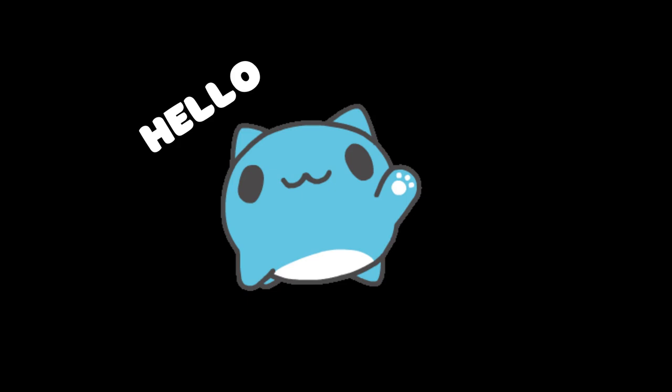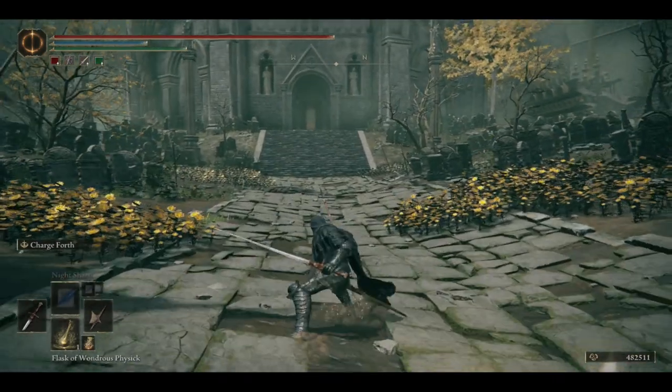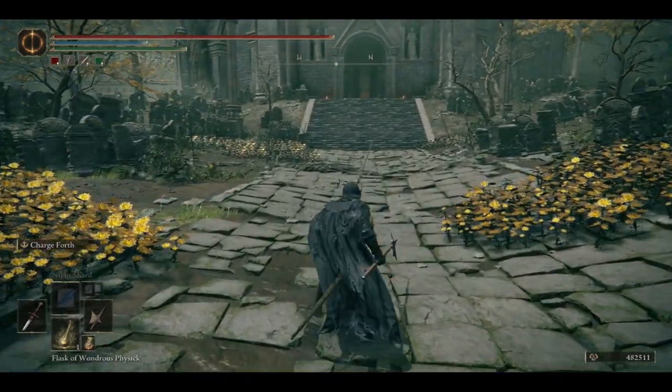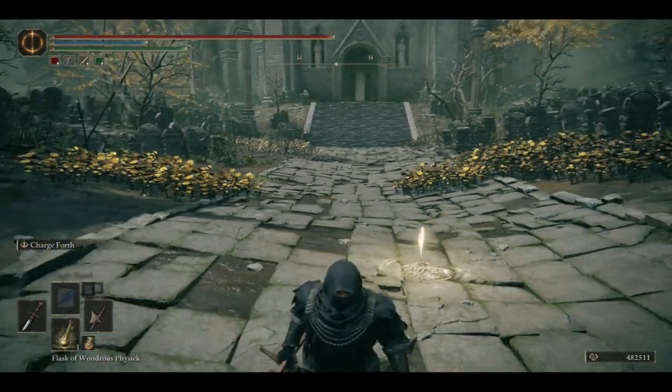Hello, it's Kraid here with a breakdown for thrusting swords, a popular offhand weapon for non-power stancing. It is so popular in the PvP community that there is a term called 'offstock,' which you might have seen before — it is short for offhand Estoc. But if you're following this phrase blindly, it is likely that you're using the wrong offhand, as the Estoc isn't the best option for many builds. So just what exactly is your best option? Let's find out.